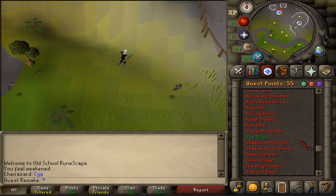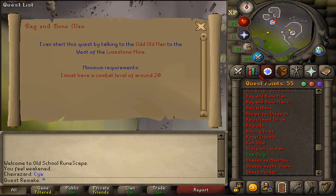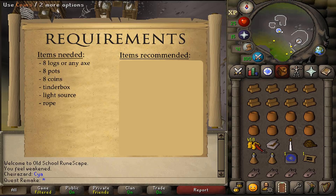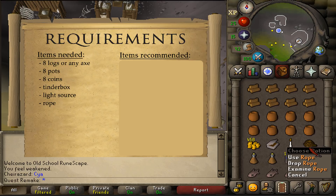Hi and welcome to my quick guide of the quest Rag and Bone Man number 1. There are no quest or stats requirements. Items needed are 8 regular logs or any axe that you can use, 8 pots, 8 GP, 8 tinderboxes, a light source, and a rope.